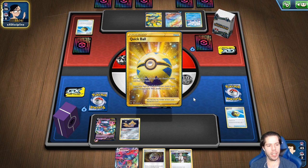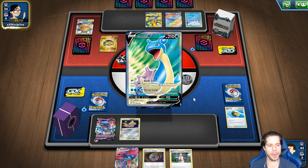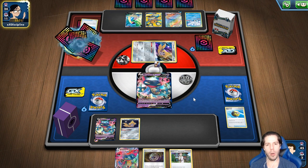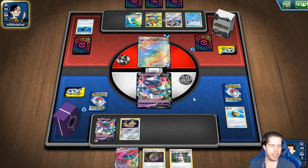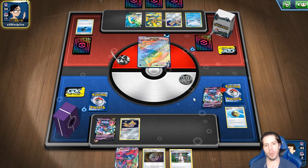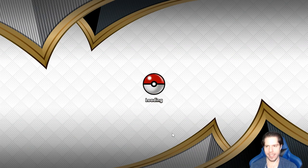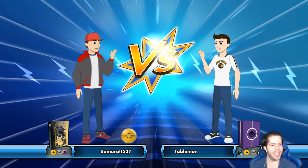¿Cuál crees que será el mejor deck de la siguiente expansión? Muy difícil decir ahorita, Marco. Muchas gracias por ser mi fan. Muy difícil porque no ha jugado lo suficiente, pero Sentis, Corch y Eternatus parecen ser muy buenos decks. Cravovinable quizás sí lo mata con una doble, pero también hay que considerar que no solo Dark va a ser el único deck en juego. Aquí voy a ceder porque contra un Lapras Vmax con 8 energías no tengo nada que hacer. ¡No creo que mi oponente haya tenido un mejor turno 2 en su vida!